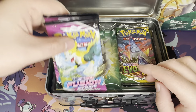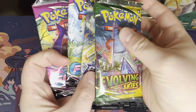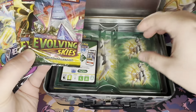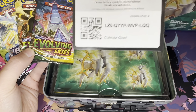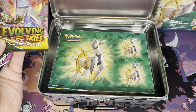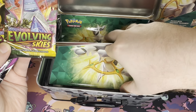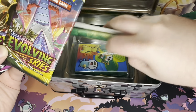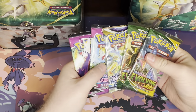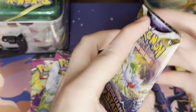There they are. You got a couple Fusion Strike here on the left, Brilliant Stars and two Evolving Skies. That's a great lineup. Here's the code card for Collector's Chest. And you got your other contents: your stickers, a little notepad, the little binder. Let's go ahead and open this up, shall we?